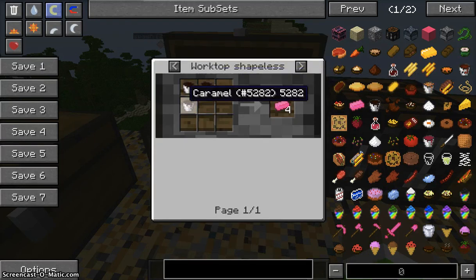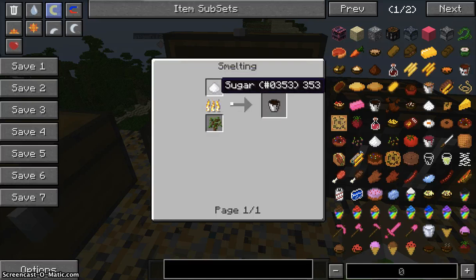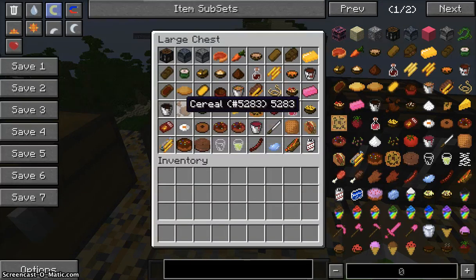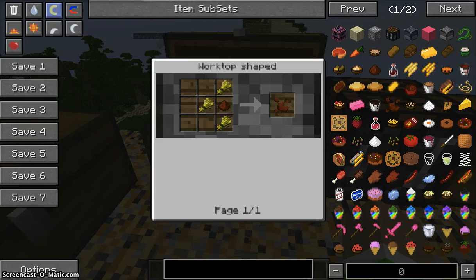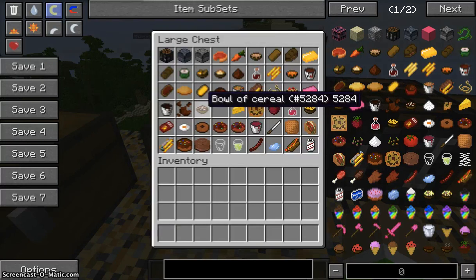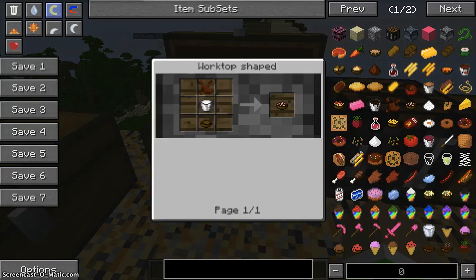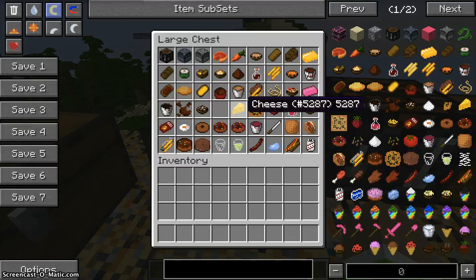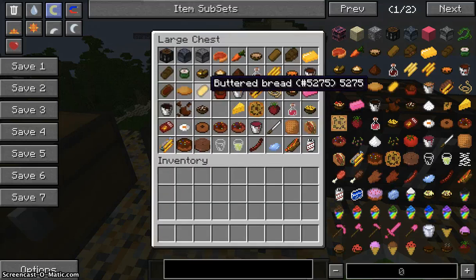Next is sweets — to make them you need three caramel, and caramel is made from sugar. Next is cereal, made from three wheat and chocolate. After that, you make a bowl of cereal with the cereal, a milk bucket, and a bowl.